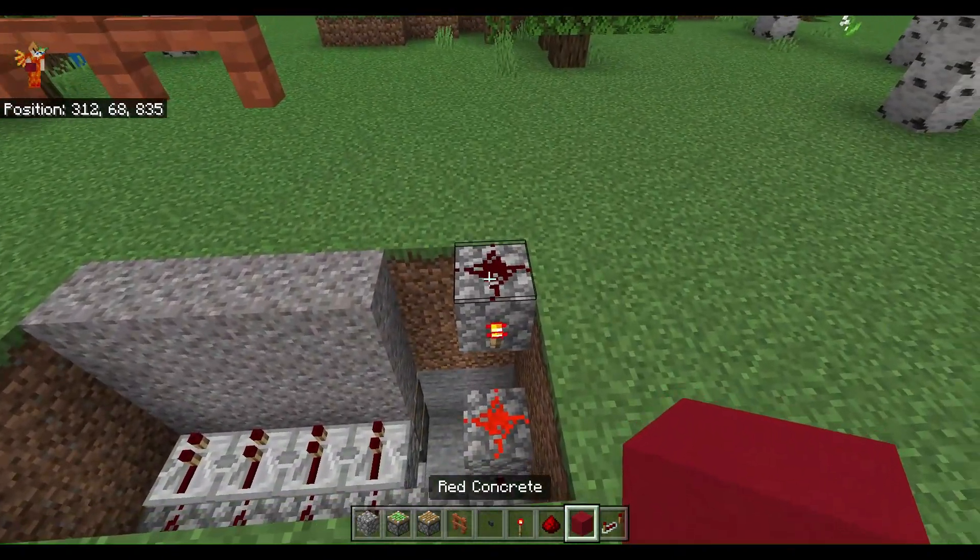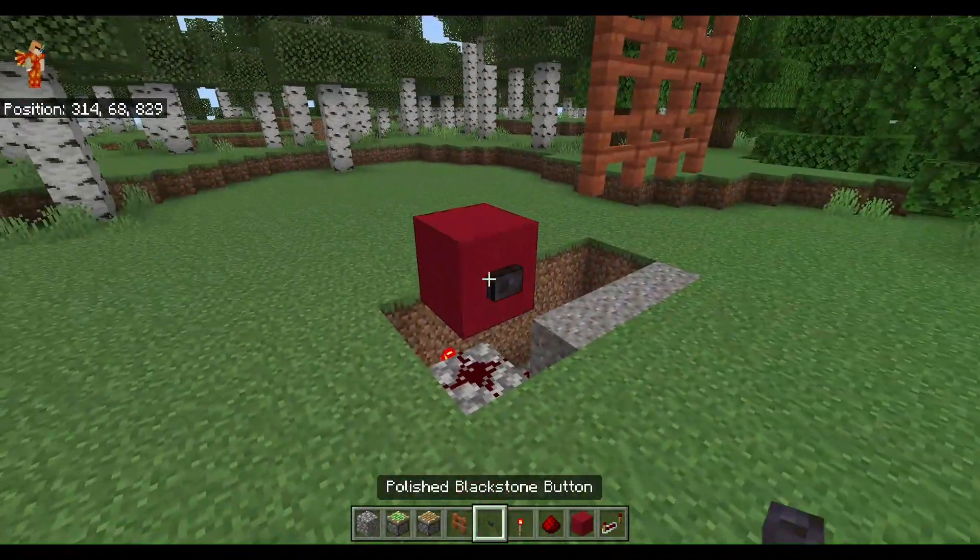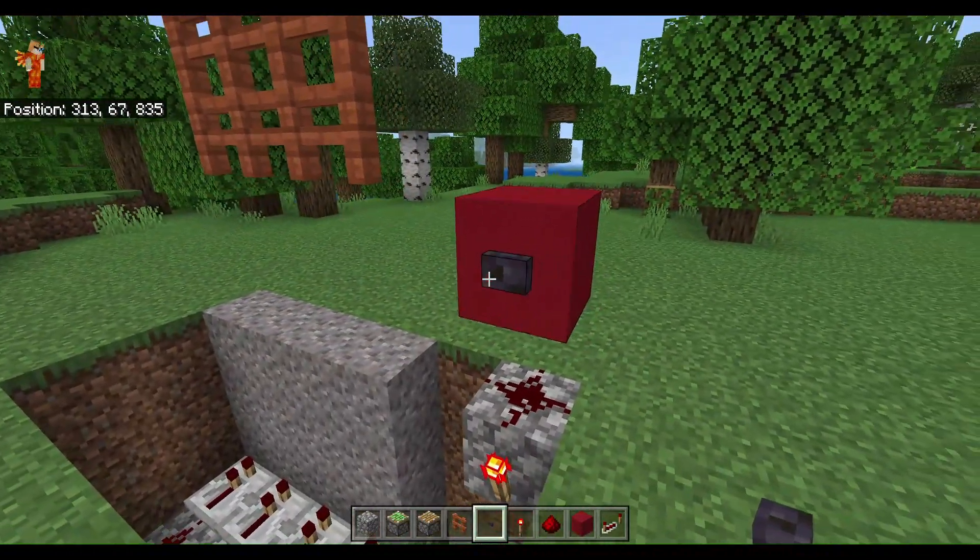Then we're going to put a concrete block here, with a button on each side, and just make sure it works.